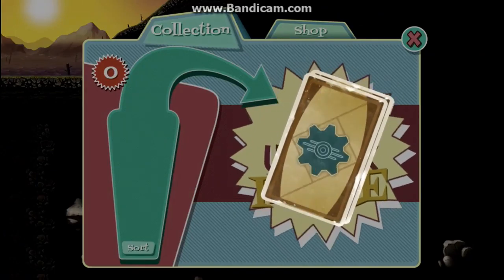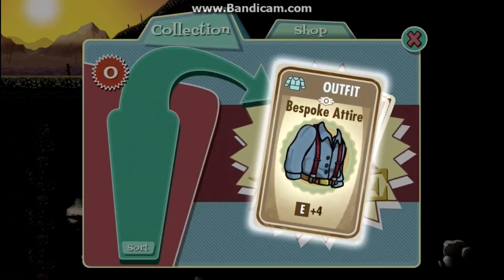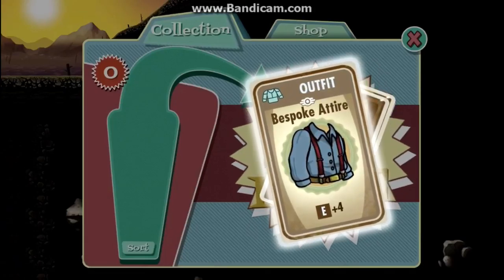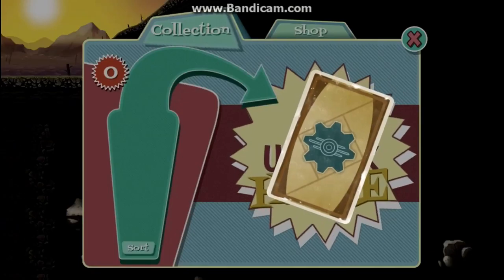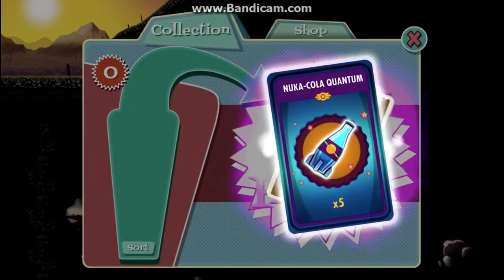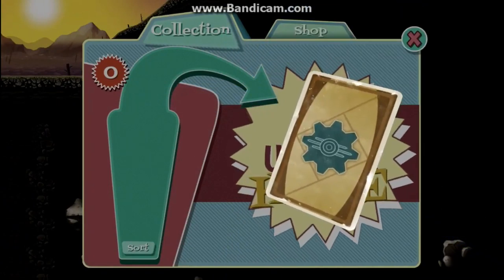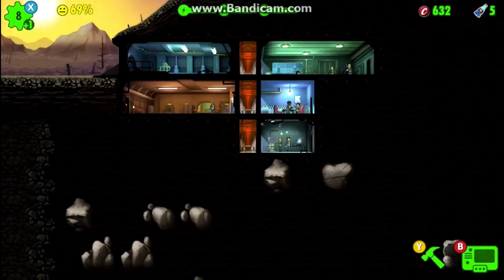I got a skill book that gives me plus four in E, but I don't have anything that needs that so I may get rid of it. Some junk, a purple card — oh it's Nuka-Cola! That's basically like the premium currency, the important resource in the game. And another survivor!